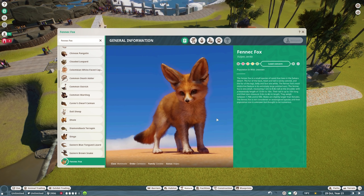The Fennec Fox's most distinctive feature is its extremely large pointed ears. It measures 7.2 to 8.8 inches tall at the shoulder, with a head-body length of 13.6 to 16 inches. Their tail is up to 10 inches long, and their ears measure 3.6 to 4 inches — literally almost half their shoulder height. They weigh between 1.76 and 4.18 pounds. Males are slightly larger than females. The Fennec Fox is not considered endangered, and their population is unknown but thought to be numerous.